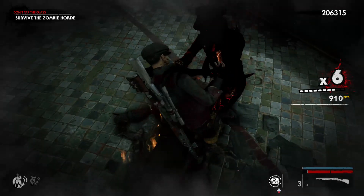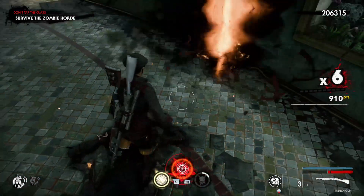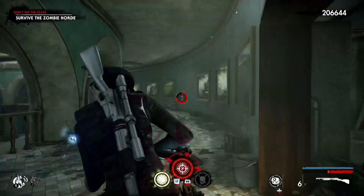Basically, if they do grab you and you have your takedown available, just do the takedown — bam. They are susceptible to takedowns at that point.